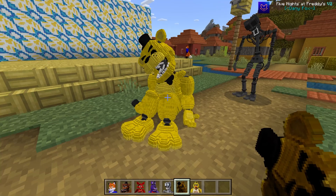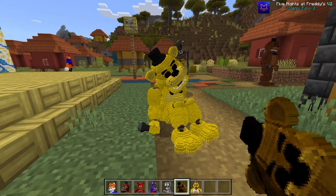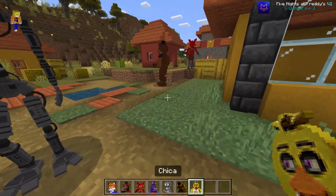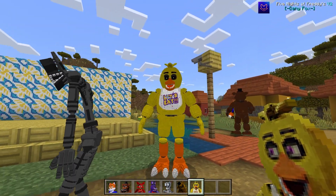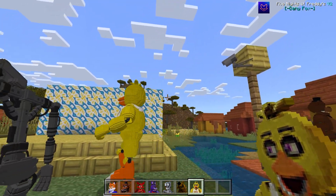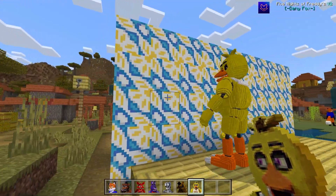Now Golden Freddy — you all know Golden Freddy. He's passive at the moment because we're in creative mode. He'd usually attack, and if you take him out — which isn't going to be easy — you get his top hat. Then we've got Chica. It looks like someone wasn't ready for Freddy to come to the party. She was shaking for a bit but there she goes — that's Chica.